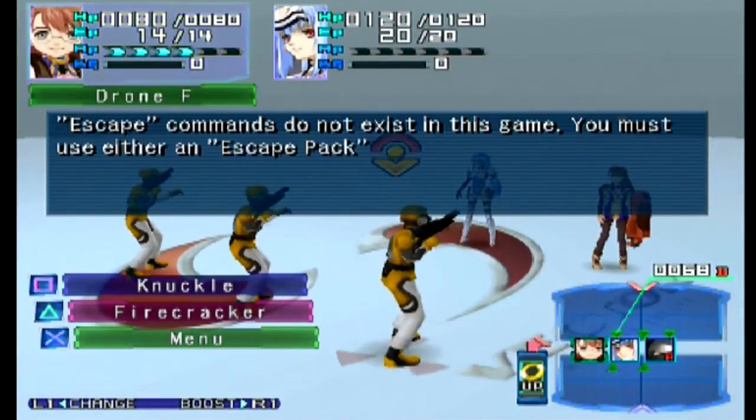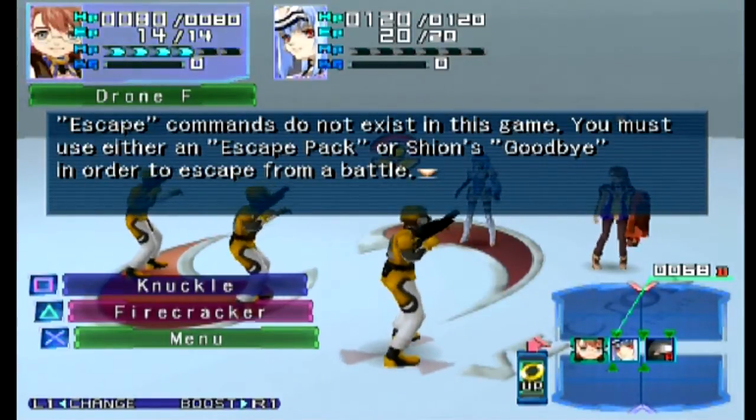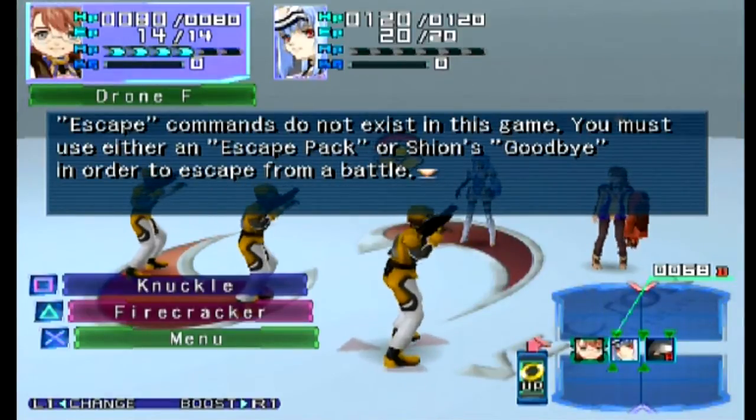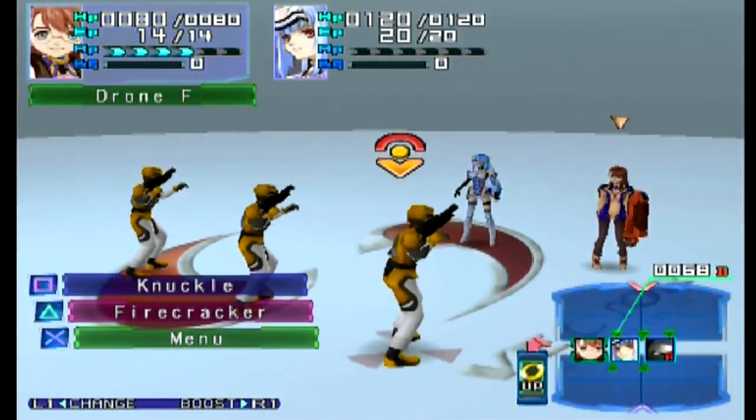You cannot escape using the menu — you have to either use an item which is the escape pack, or one of Shion's ethers which is 'goodbye.' I probably won't be running in this game. I can't imagine a fight I would be running from.